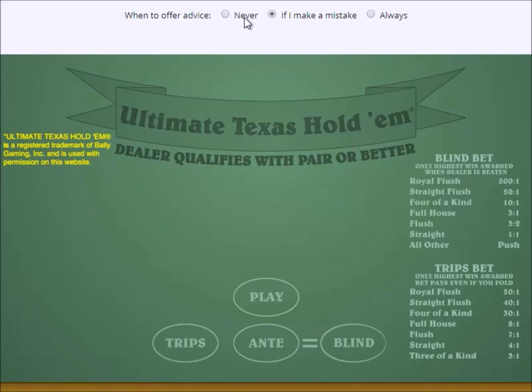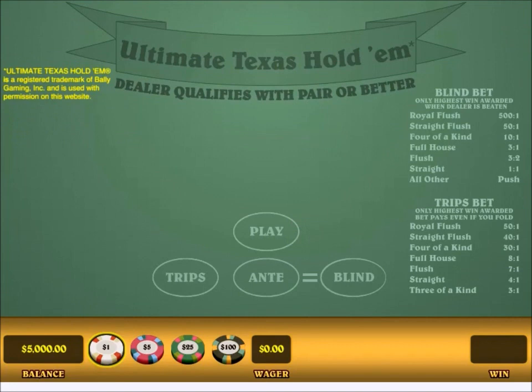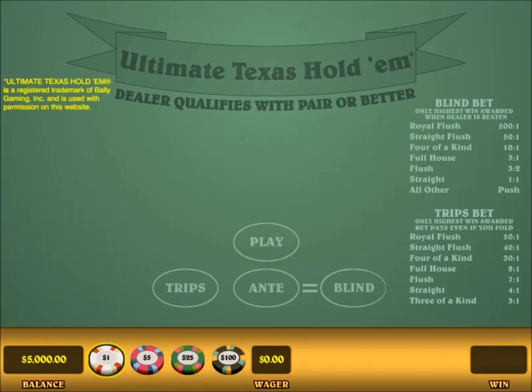There are three settings you can put it on. The default setting is to warn you if you make a mistake, which I'm going to leave it on. It can always give you advice, or it can never bother you with advice like in the casino. I'm going to put it on this setting to warn me if I make a mistake. I'm going to start by teaching you the rules, and later in the video I'm going to be giving you some strategy tips. I will be teaching you the rules as we go rather than talk on and on about the rules first.